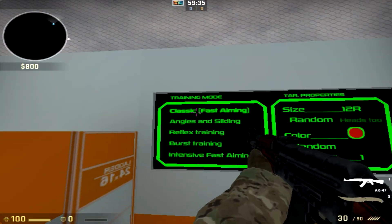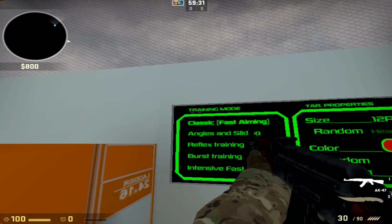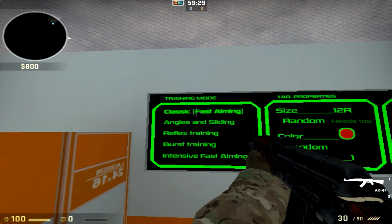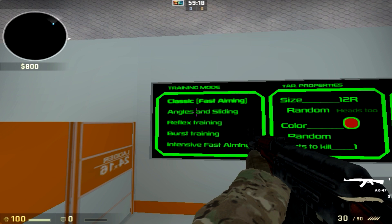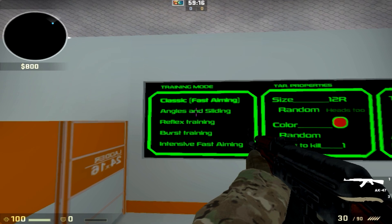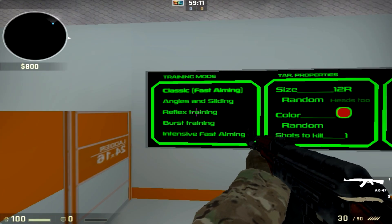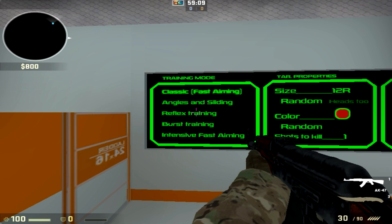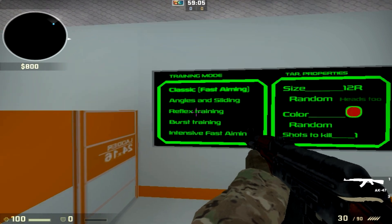This is the wall with all the settings. There are different training modes: Classic, where targets pop out and you shoot as fast as you can; Angles and Sliding, where targets pop out at different angles; and Reflex Training, where there's a large dot that changes colors and you have to shoot it as soon as it changes.